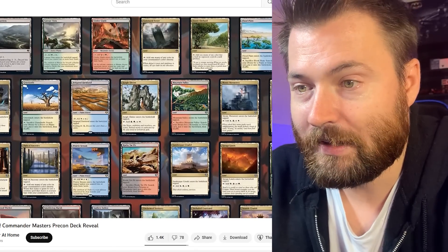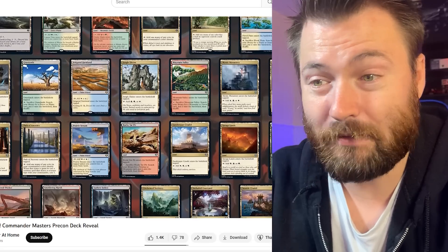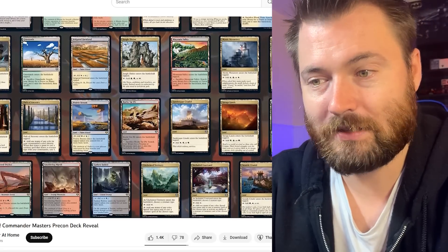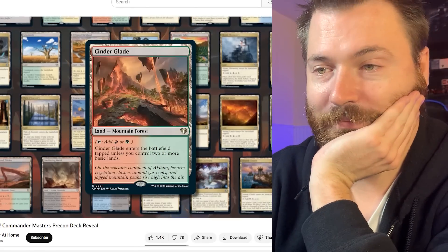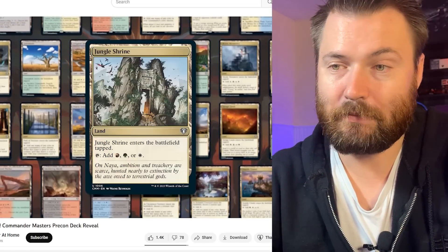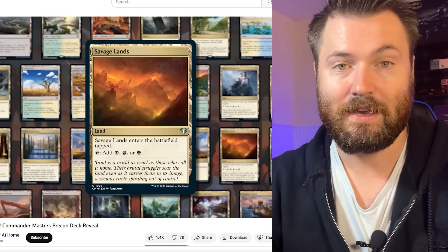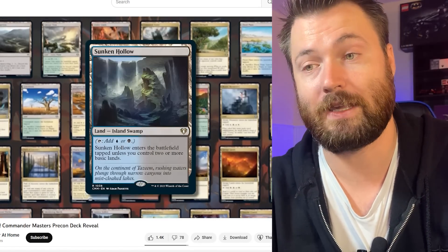And then here's your land base — this is what people are shocked about. We have the outpost lands, the bounce lands, mountain valley, jungle shrine, irrigated farmland — they're bringing cycle lands in this. Where are the battle bond lands? Everyone's expecting the battle bond lands. Unclaimed territory, that's a no-brainer, same as secluded courtyard, but the overall land selection is pretty disappointing. The slivers themselves that were included were okay, but people were really hoping for great lands in a five-color commander deck. Maybe this is why they release it like this — you buy this, it's basically got everything you need apart from the lands, and it'll probably be a really powerful deck if you just upgrade the mana base.